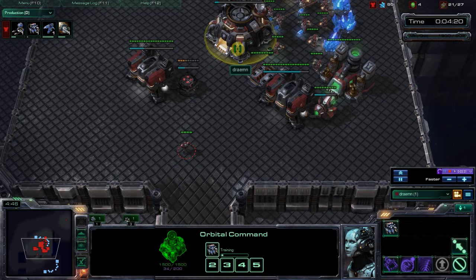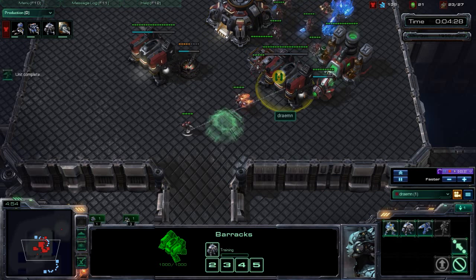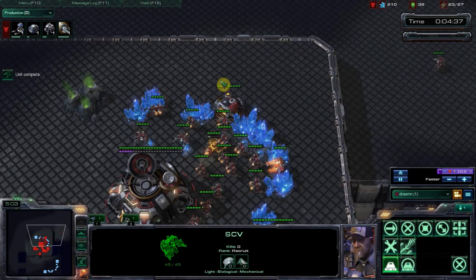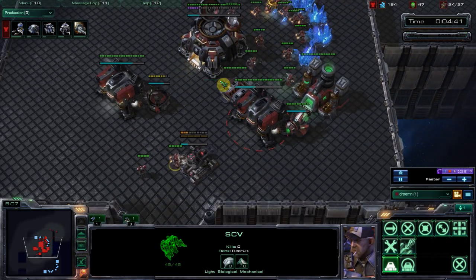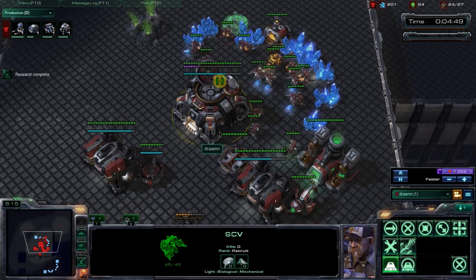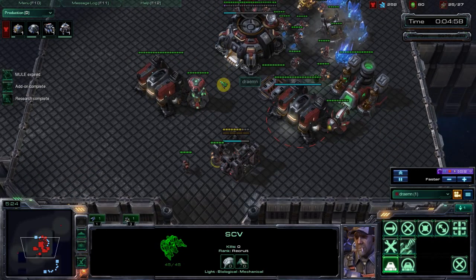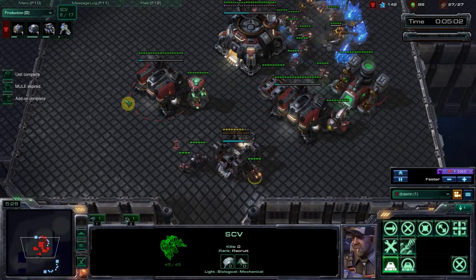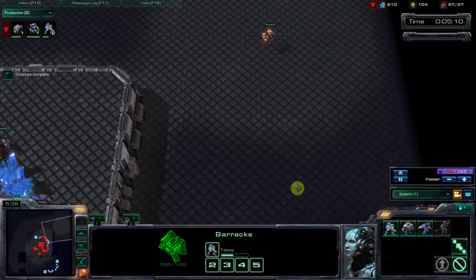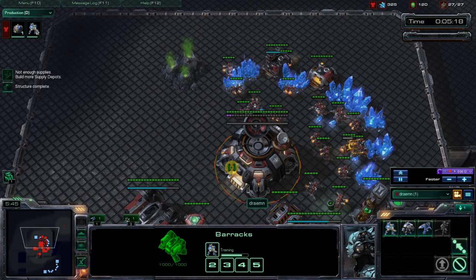As soon as this barracks finishes we're putting down a reactor on it. We've got a marauder now and look at this bunker in the front. I'd also like to say throw down a supply depot right now — my supply depot was a tiny bit late. Definitely throw that down just a little bit earlier at the same time as your bunker. Especially if you've scouted a 4-gate, you throw down one or two bunkers at your main and that basically shuts down a 4-gate completely. You can see continuous worker production, but there's a little bit of supply block there because I didn't build that second supply depot early enough.